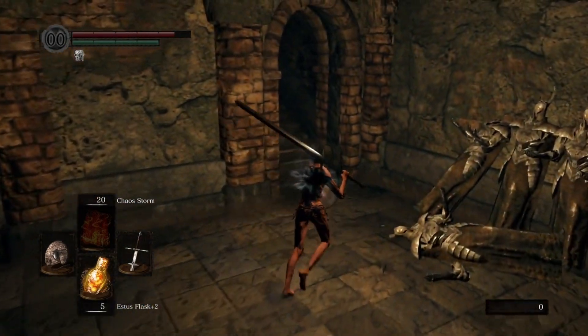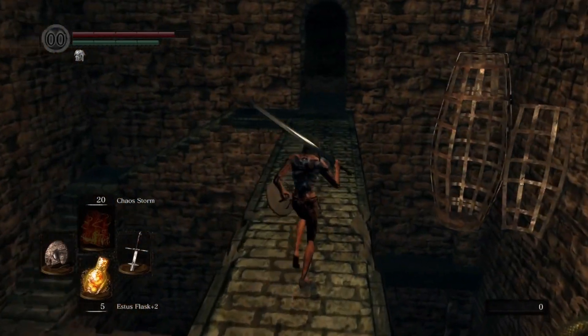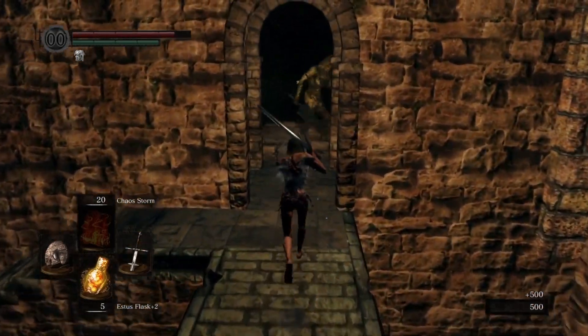Step on this trap, dodge to the side, and that will kill him for free. If there is a snake man in this doorway, just wait for a second and goodbye he goes, thanks to the boulder.